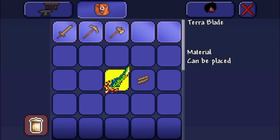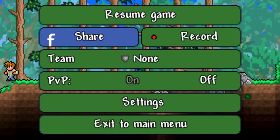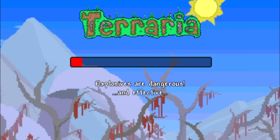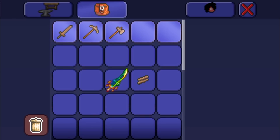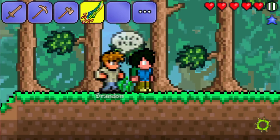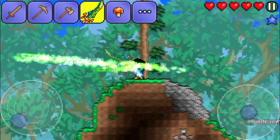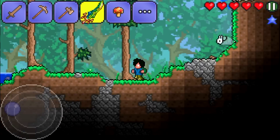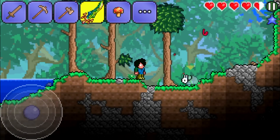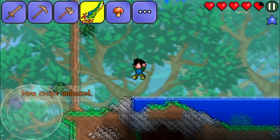I go back to Terraria and after a moment the Terra Blade appears. The title changed but the description still shows the old item's text, saying it's a material that can be placed. To fix that, exit the inventory, open the pause menu, wait for the loading screen, go back to the main menu, and reload the world. Now we have a proper Terra Blade with 88 melee damage, the correct description, and it fires magic projectiles. Testing it on a slime — 94 damage — it fully works!